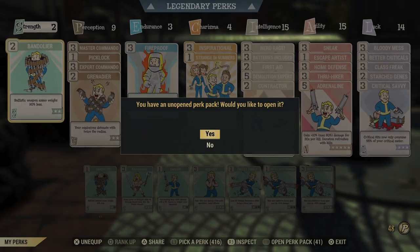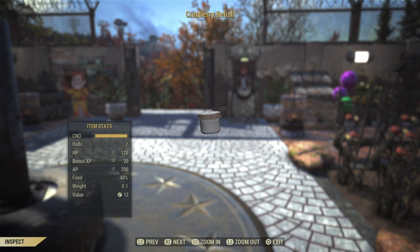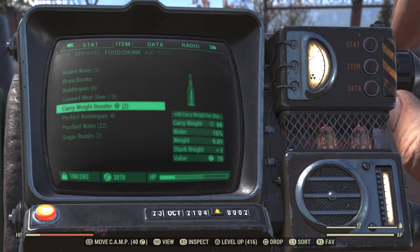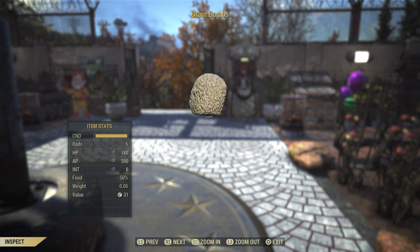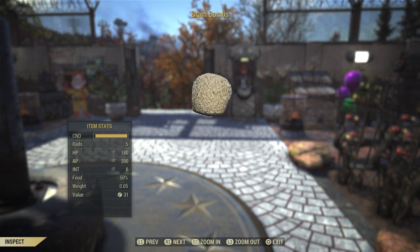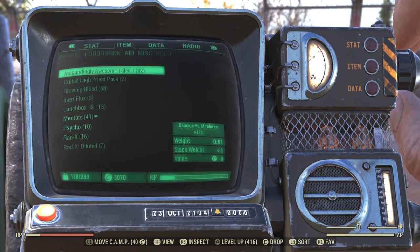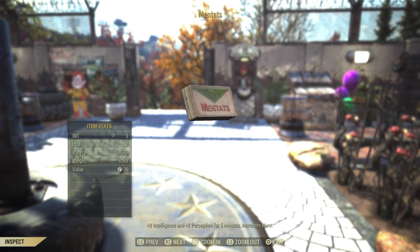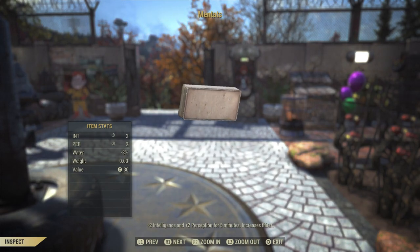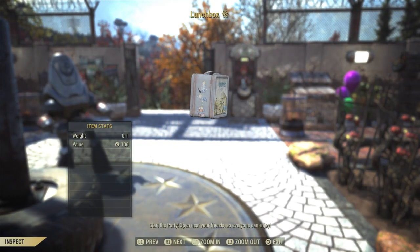Moving on to consumable boosts — you want to eat or consume anything that gives you an increase in XP and Intelligence. Personally, when I farm XP I usually run crambly relish, brain bombs, berry mentats, and lunch boxes. Lunch boxes are the main one — you want at least four, because that gives you a 100% XP boost, effectively double XP. Keep popping four at a time and you'll have double XP for as long as you have lunch boxes.